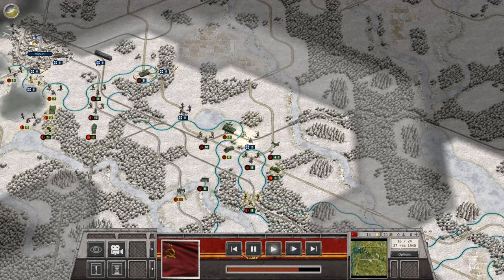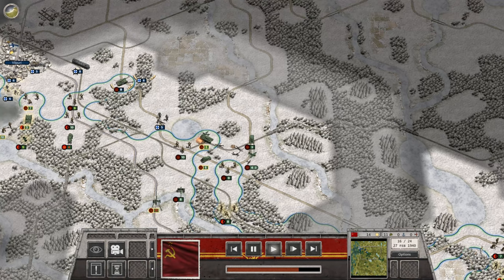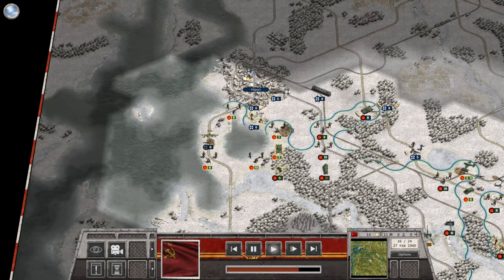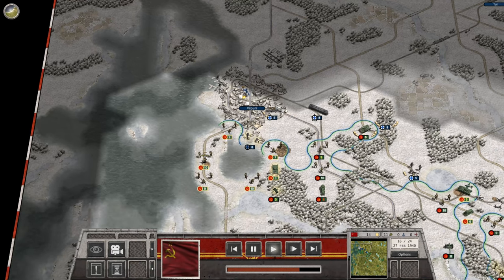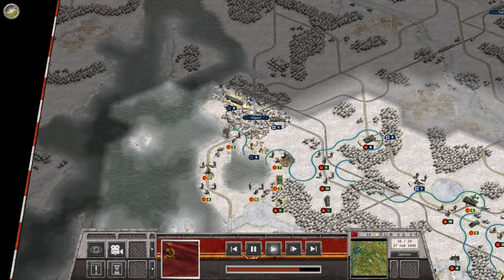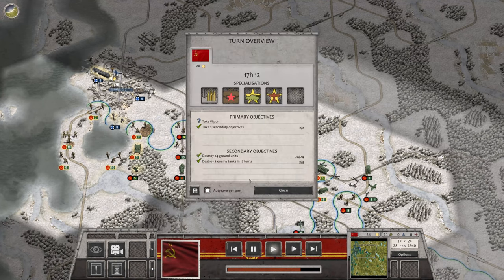We take out that unit — exactly what we wanted to do. The armored train goes back into the city. There's a heavy weapons unit in the center of town that we need to eliminate. We've now taken the second secondary objective — so we've got both now. All we have to accomplish is our primary objective, which is taking Valpari.